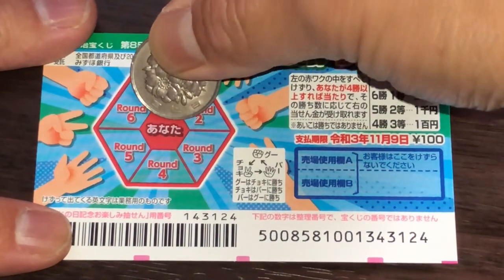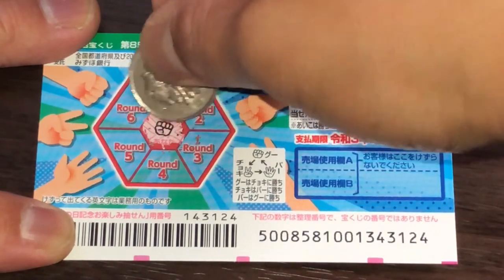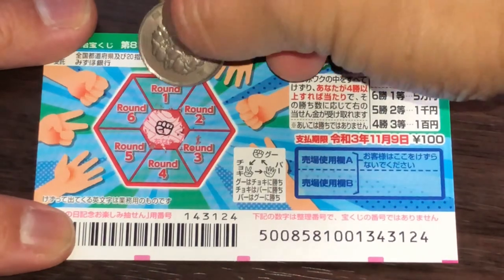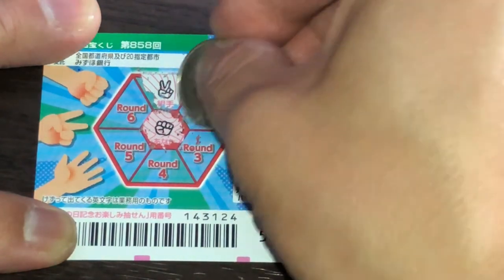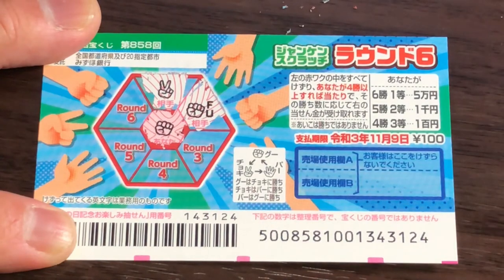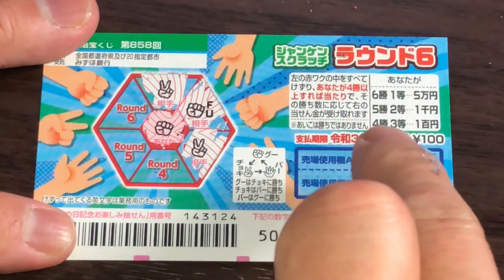I'm going to start with Anata. What does it reveal? It reveals a fist — in Japanese that's Guu. Let's start at Round 1 — I won! Scissors, in Japanese is Choki. Round 2 — that's a tie, so that doesn't count. Round 3 — scissors, I won! Two times. Remember, I need to win at least four times.